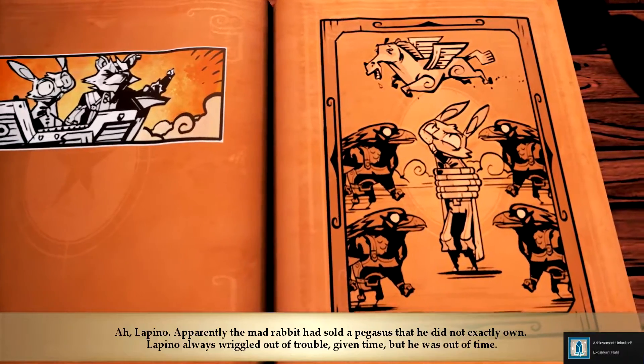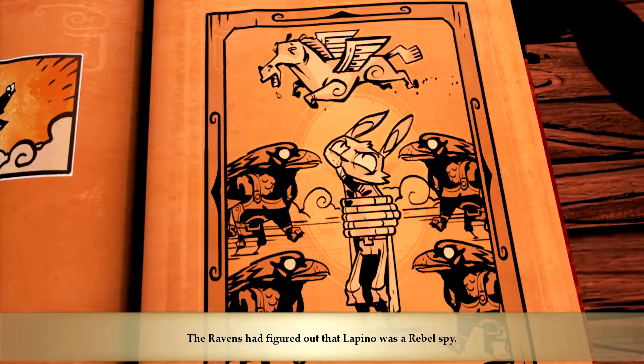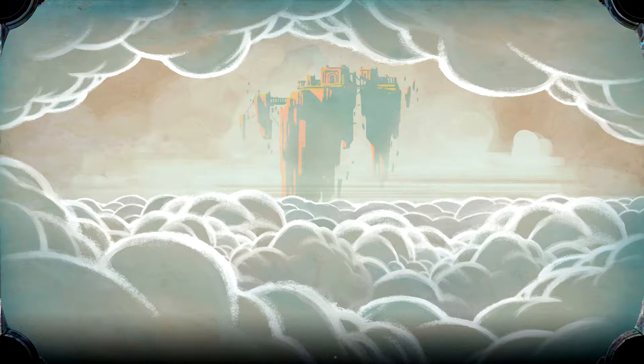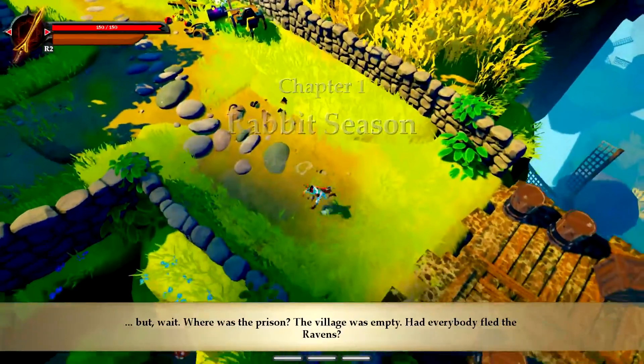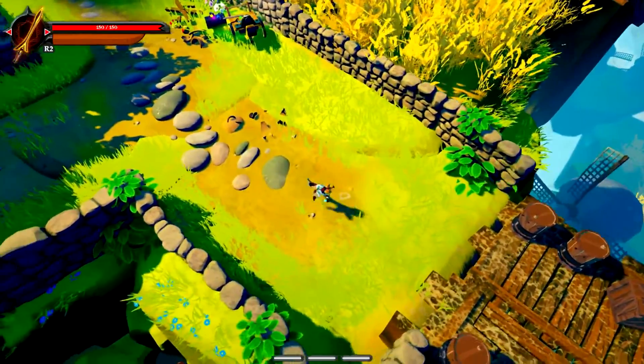Apparently the Mad Rabbit had sold a Pegasus that he did not exactly own. Lepino always wiggled out of trouble given time, but he was out of time. The Ravens had figured out that Lepino was a rebel spy. If the fleet reached him first, they'd string him up for that — never mind the winged horse. So we decided to save our friend, who was also a spy and has been figured out. Going to kick some raven butt. Maybe a unicorn or Pegasus will be involved.